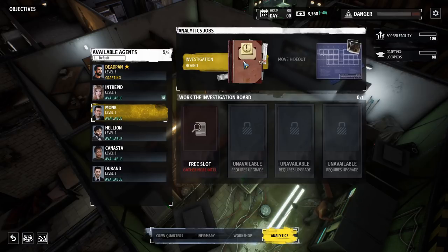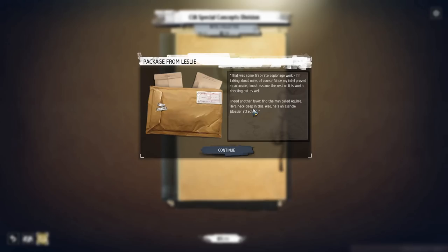Now probably one of my favorite things about this game — the usage of intel on the investigation boards. This is very much like the corkboard or whiteboard setup. We get to make connection points with various intel we've picked up. We got a package from Leslie our former handler: 'That was some first-rate espionage work — I must assume the rest of my intel is worth checking out. Find the man called Aguir. He's neck deep in this.' Dossier attached.